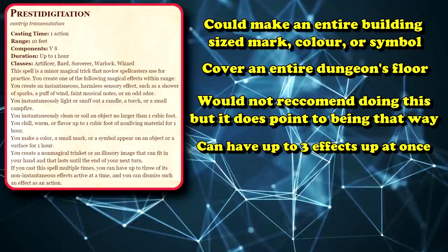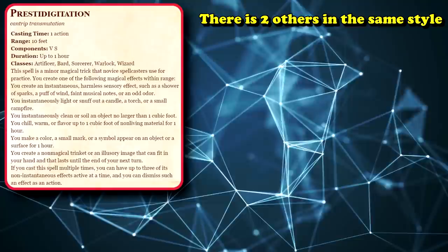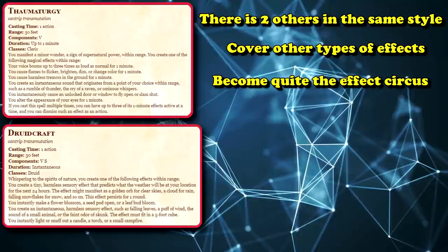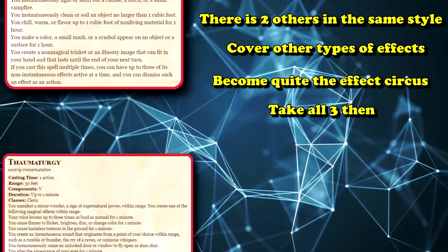You can have up to three effects of it at a time, so there's just lots of creative ways to use it. There are two other similar cantrips to Prestidigitation: Thaumaturgy and Druidcraft, which are able to do a whole bunch of other minor magical effects. If you want to be able to do one of almost any minor magical thing, taking all three of these cantrips would probably accomplish that, but if you can only pick one, Prestidigitation is arguably the best of the three.